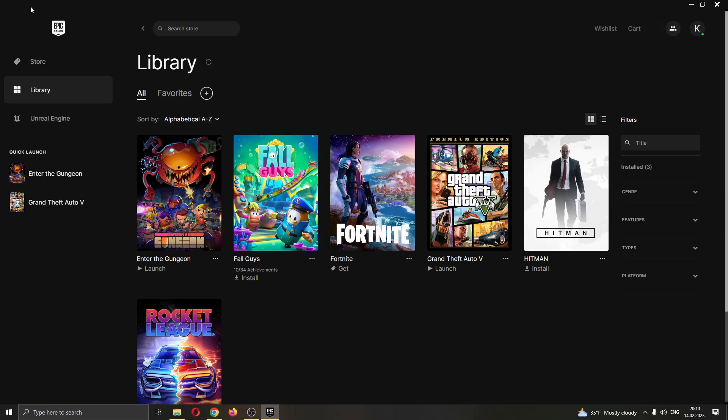The first thing you want to do is go ahead and open up the Epic Games Launcher if you haven't already. After opening up Epic Games and logging into your account, you'll be greeted by this main page right here, where you can see all the games that you have on Epic Games and all the games that you can buy.